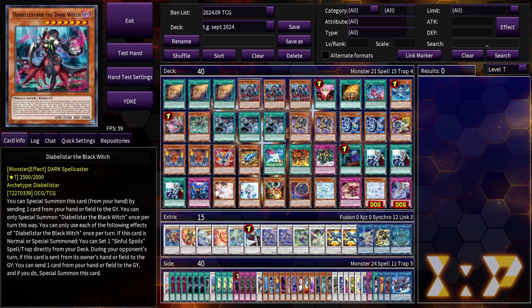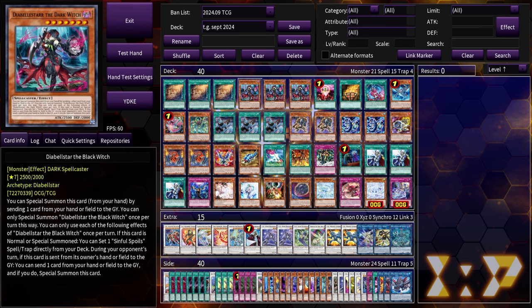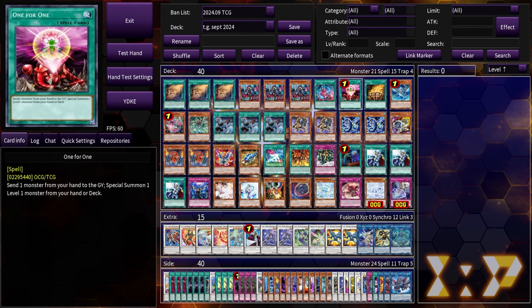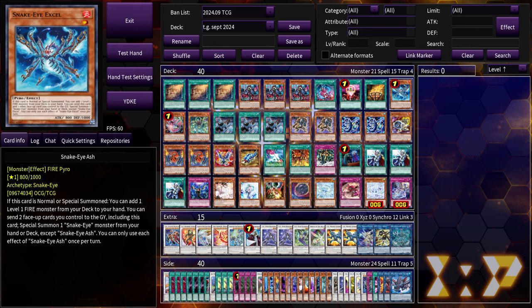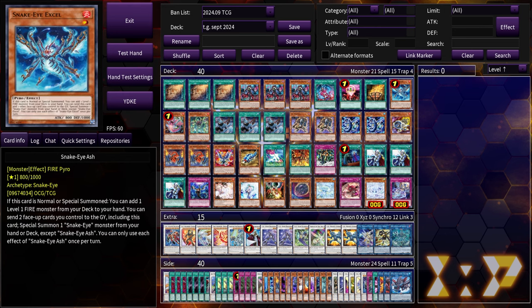TGs cannot get started without their level two synchro. The fastest, most efficient way into the level two synchro is sinful spoils to go into snake eye ash. You could also just normal summon the ash — it's just as good, one for one. Bonfire also got announced for the megatons so we won't be left high and dry on that card being only in that terrible maze set.